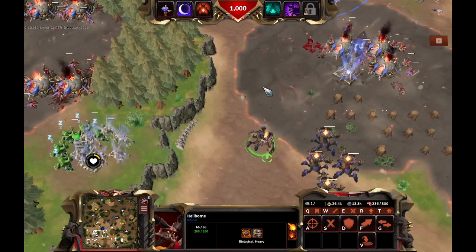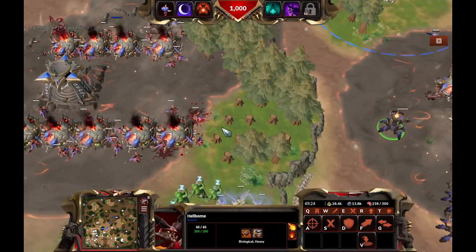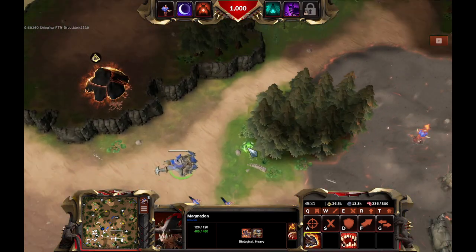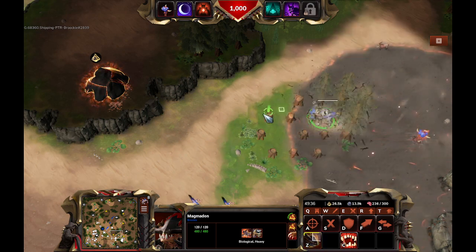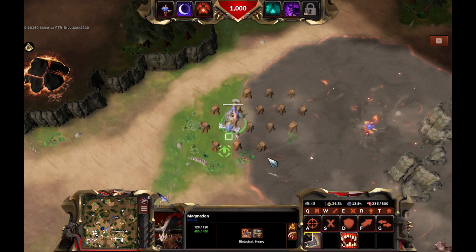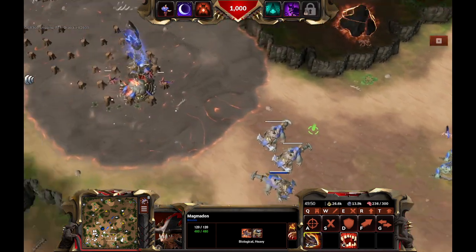It's very useful to clear out forests. You can see that here — it hits the first tree and the rest of the trees are just splash damage. The Magmadone can also do this, which is very useful. The pathfinding's a little iffy — as long as there's trees and you click behind them, the Magmadone just wants to go around the trees. You have to go in front of the Magmadone to make it go forward. Something to keep in mind.